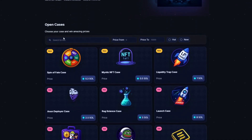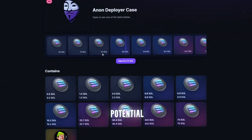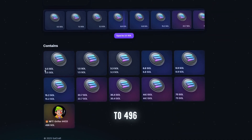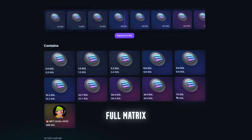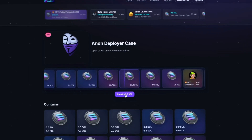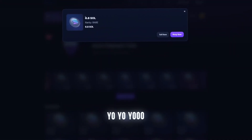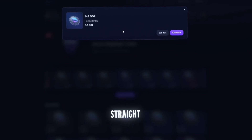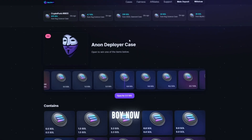Drop two, Anon Deployer, 2.5 Sol. Mid tier farm right here. Potential says up to 496 Sol. And the visual? Clean. Full Matrix vibes. Alright, drop is loaded. Let's see what Solana wants to give us. 6.8 Sol. Yo, what the actual fuck? That's a straight banger. This ain't no rug UI. This shit might be legit. Let's test the big boy now.